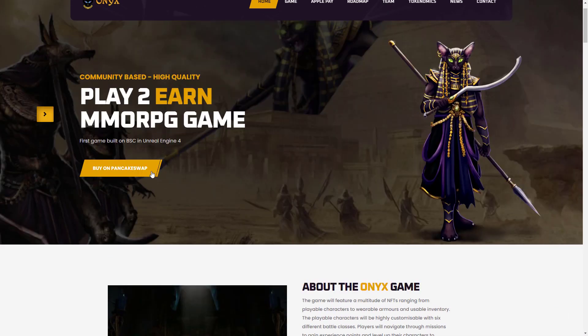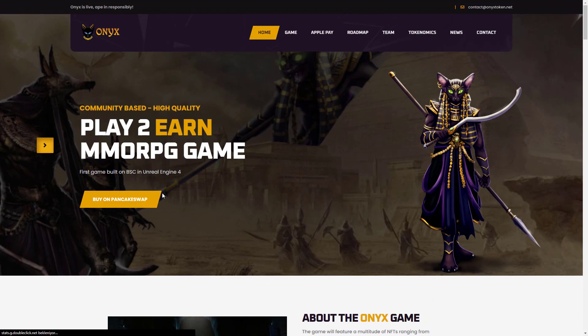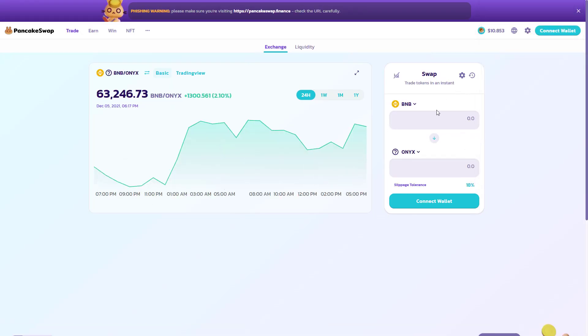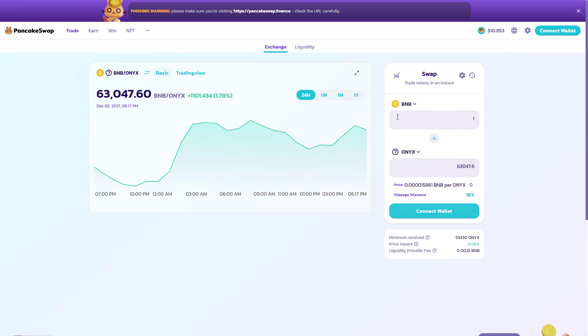You can use PancakeSwap to purchase the token. You can buy Onyx token by connecting your PancakeSwap to your MetaMask wallet. You can convert BNB to Onyx token by having a BNB token in your wallet.